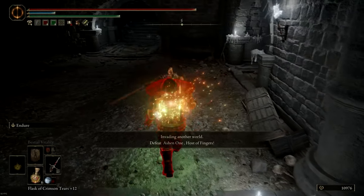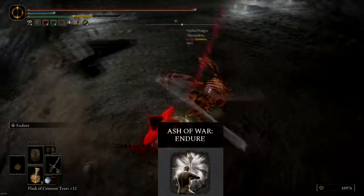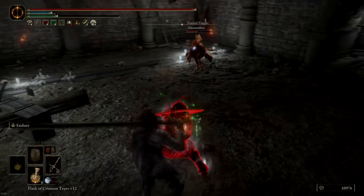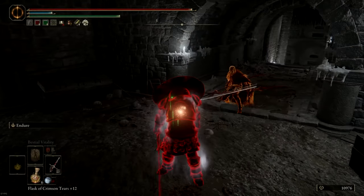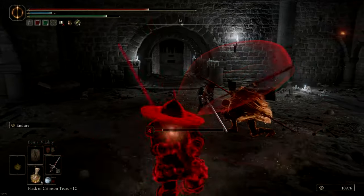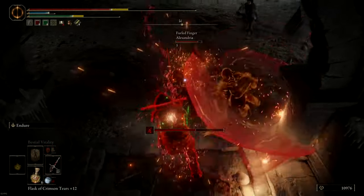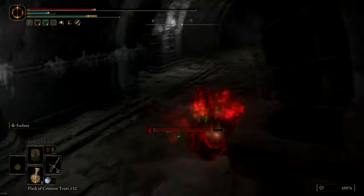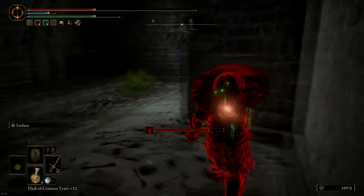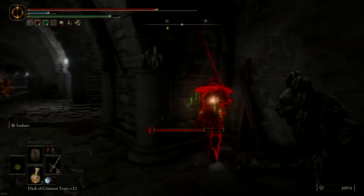In invasion scenarios, I found that using ashes of war that allow you to trade with multiple opponents is the best approach. In this invasion I chose to go in with Endure as my ash of war. Here I spawn in near the complete party, so I try to dodge as best I can, and as soon as I get hit I try to run back, get some cover, and heal up. In these kinds of scenarios you need to use the environment to your advantage.